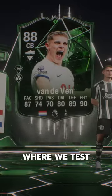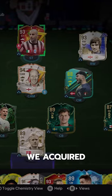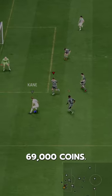Welcome to Baller or Bust, where we test FIFA cards so you don't have to. We've got Pundit Picks Mickey Vandeven, who we acquired via SBC for 69,000 coins.